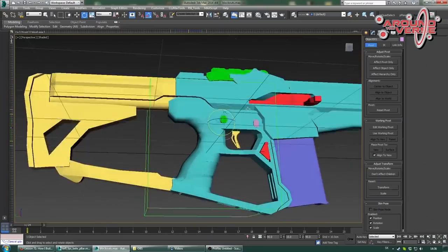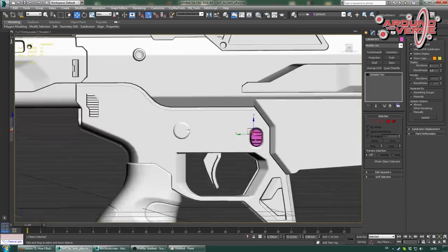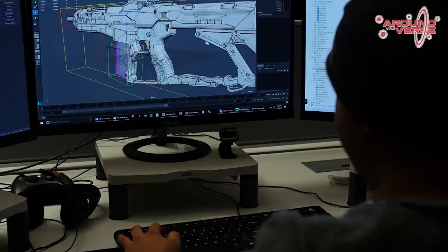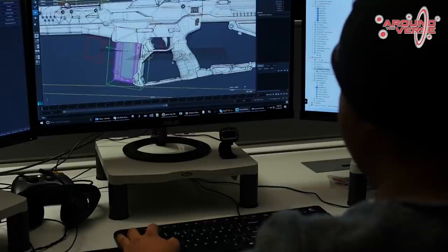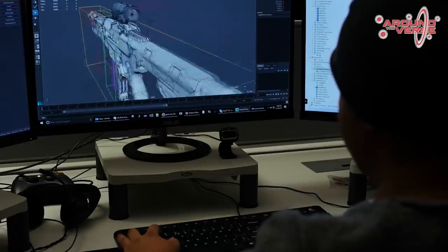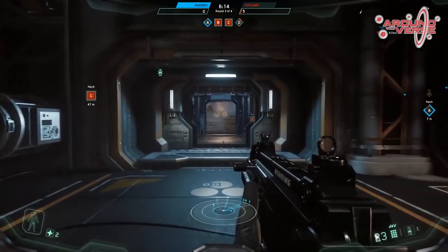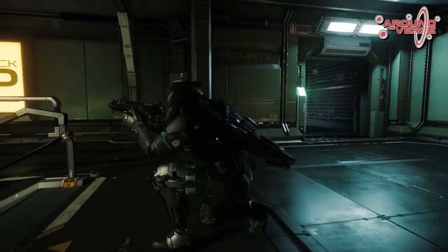Das TechArt-Team erläutert, in welchen Schritten sie vorgehen. Die Arbeit beginnt nach dem Blockout immer mit dem Render-Mesh. Im Anschluss daran werden die LODs – also die Level of Details – zur Optimierung hervorgebracht. Dieses Mesh gilt als Basis für die Animators und enthält schon die ersten Kontrollfunktionen für die Mechanismen, die den Animators anzeigen, wo sie arbeiten müssen.